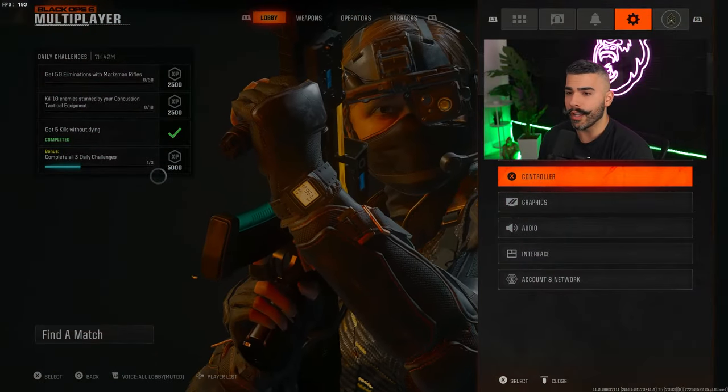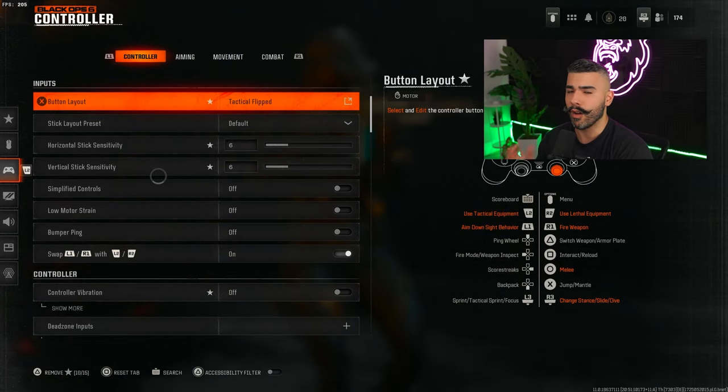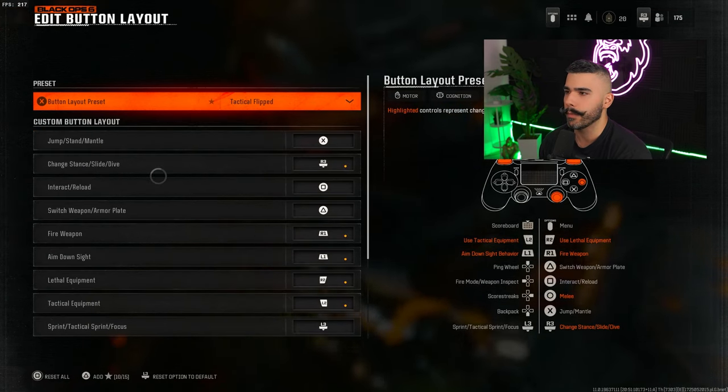The Black Ops 6 beta is finally here and we have things like the omni movement, brand new settings and more to break down. I'll be giving you guys the best settings for the game quickly. We're going to start off with controller, which is probably the most important settings to fix, and also if you're on mouse and keyboard, don't worry — a lot of this applies to you too.